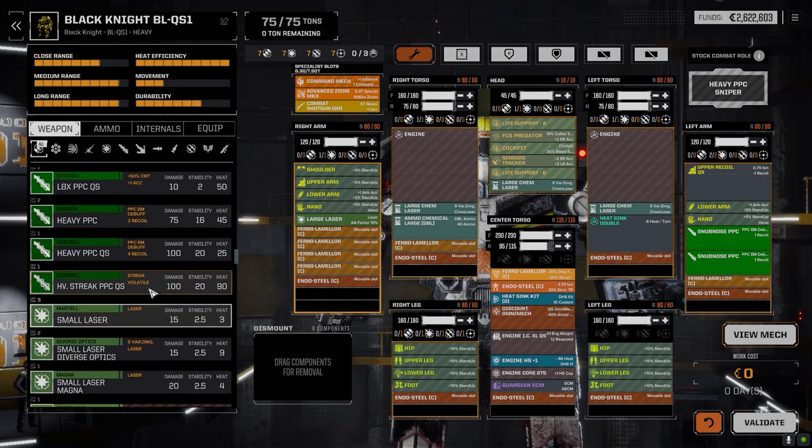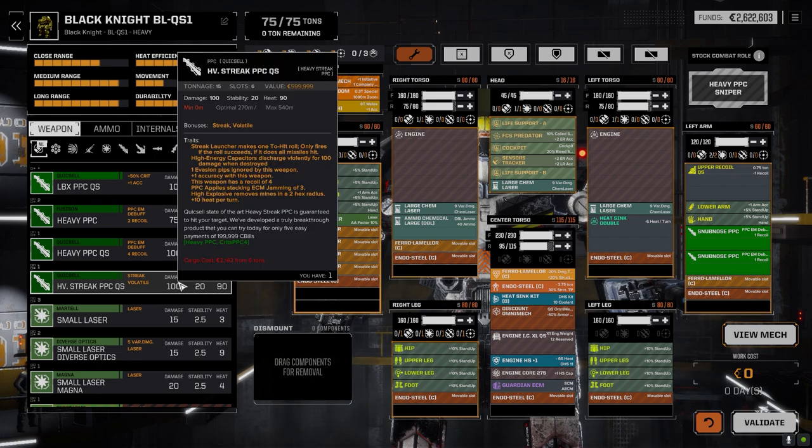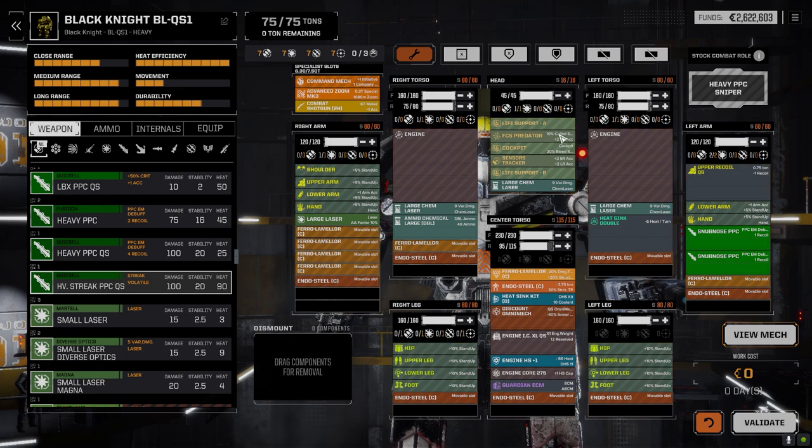Looking at the streak PPC stats — it's actually a nice weapon. It does 100 damage with plus one to hit and a recoil of four. If it gets destroyed you take an additional 100 damage, so you have to be careful. It's also 540-meter range for 15 tons. I wasn't convinced, so I decided to go with a long-range build instead — fire control system Predator, tracker sensors, no cockpit unfortunately.